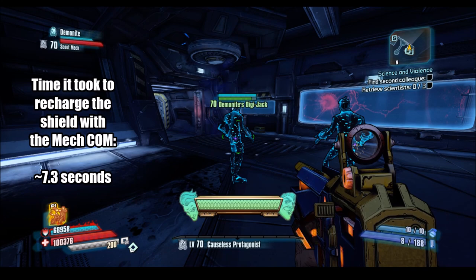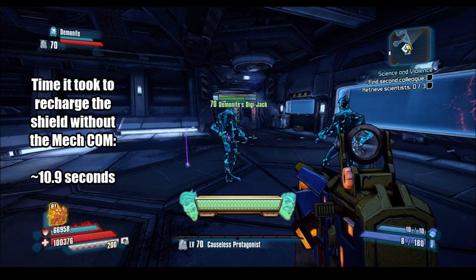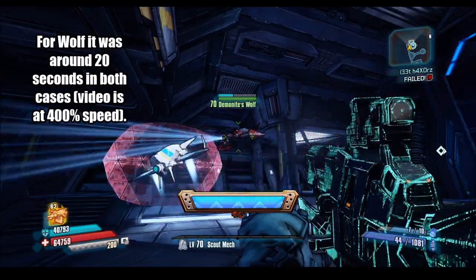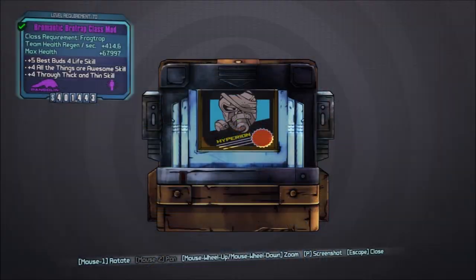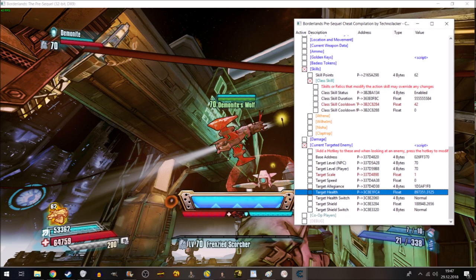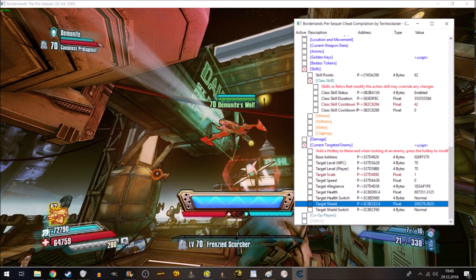Starting with class mod passives again, there's Wilhelm's Mech class mod that boosts Team Shield Recharge Rate and Delay. That applies to Digi-Jack with You Have My Shield but it does not apply to Wolf's shield, presumably because it only affects equippable shields. Claptrap's Bro Trap and Aurelia's Mistress class mods have Team Health Regeneration which applies to both Wolf and Digi-Jack. Jack's Role Model class mod adds Team Max Health which has no effect on either Wolf or the Jacks. Then Jack's Protagonist class mod increases Team Shield capacity which does affect both of them.